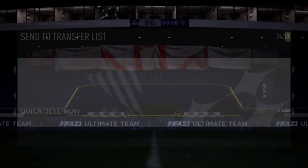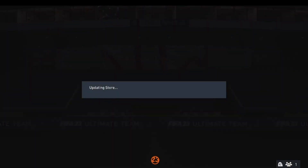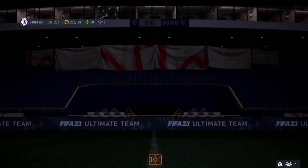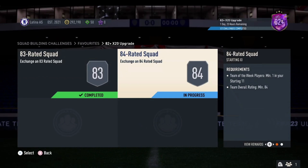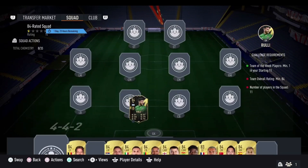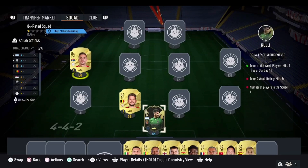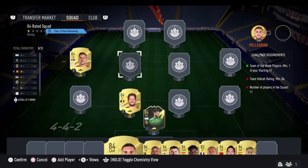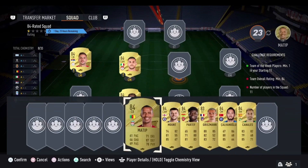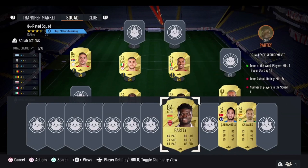We can go to the store and quickly open this since it is tradable. It isn't going to be anything — just skip it, it's a gold rare. We can just discard that duplicate. So we go back over to the SBC section for the 84-rated squad. For this you are going to need one Team of the Week player, 84 rating, 11 players. We can just fill this in using the players here. You do need the one TOTW so that comes to a bit more, but it shouldn't be much. Go to Footbin if you want to find the cheapest solution.